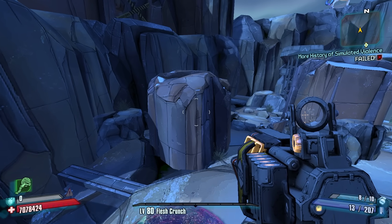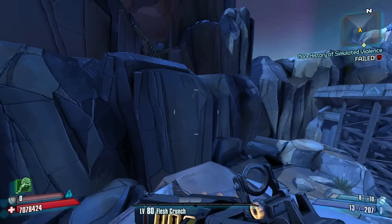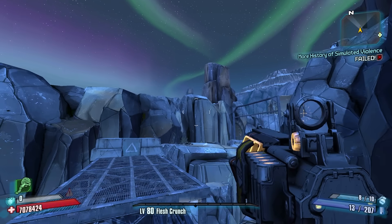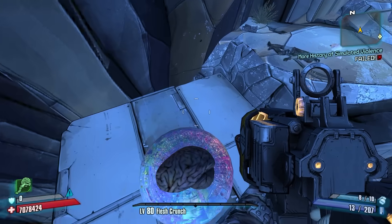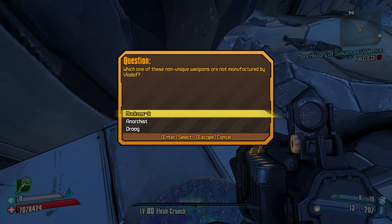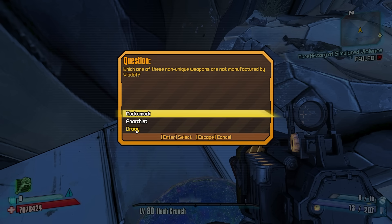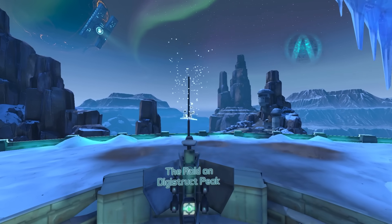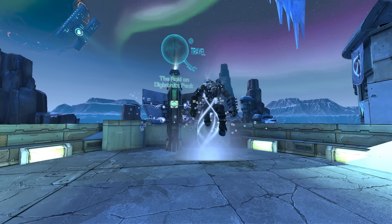Now let's fail a question on purpose to show that off. The question is: 'Which of these non-unique weapons is NOT manufactured by Vladof — Muck, Anarchist, or Droog?' Anarchist and Droog are your Vladofs, so Muck would be the correct answer. We click Droog — boom, you die. That's how resetting works: you have to get a bunch of questions right in a row, and if you fail one you get set back to the start.